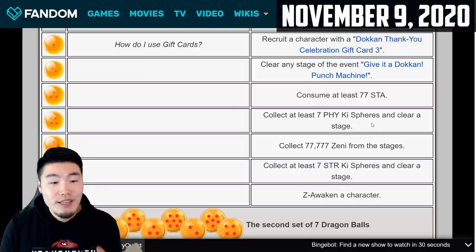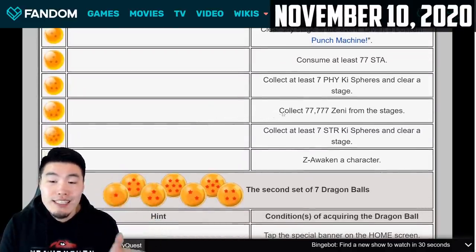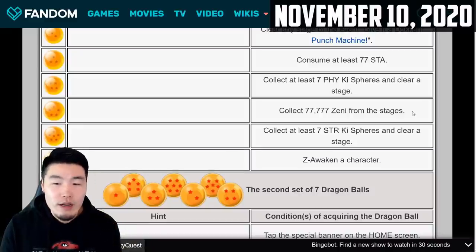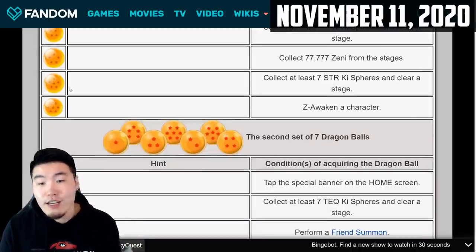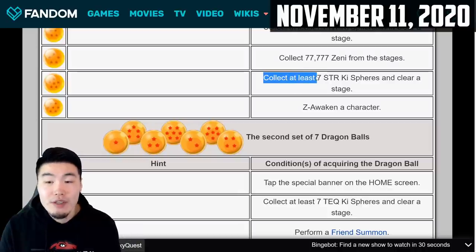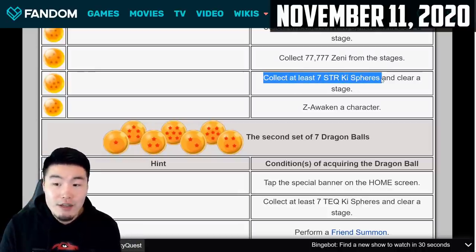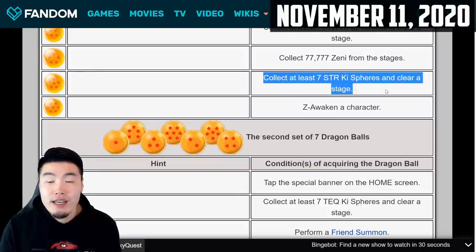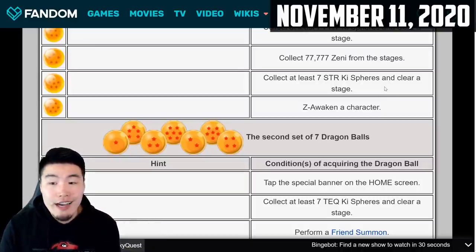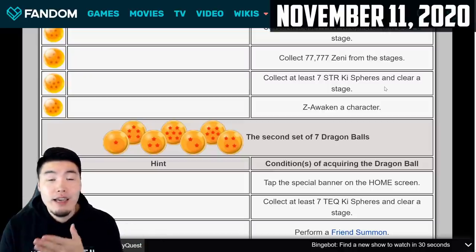For the five-star dragon ball, you have to collect 77,777 Zeny from the stages. Any stage should work, but if you want to clear it in one run, your best bet is probably the Hercules World Tournament event. For the six-star dragon ball, similar to the four-star, you have to collect seven spheres — but this time it's STR key spheres — and clear a stage. Just bring either a STR orb changer or a STR orb changing item, clear the stage, and you should be fine.